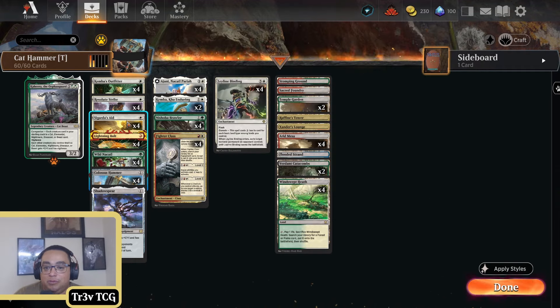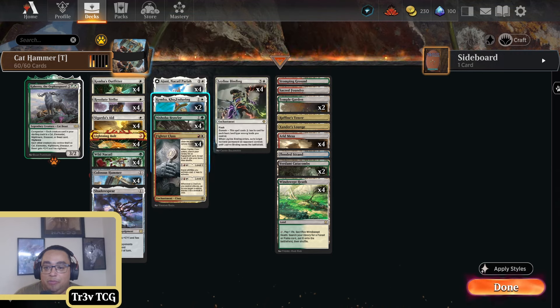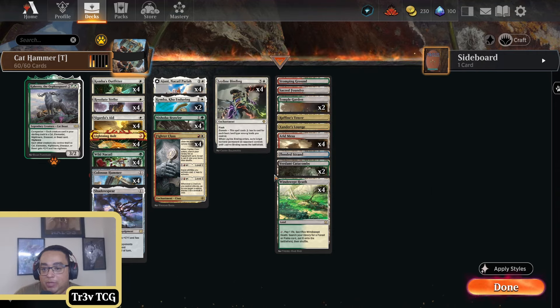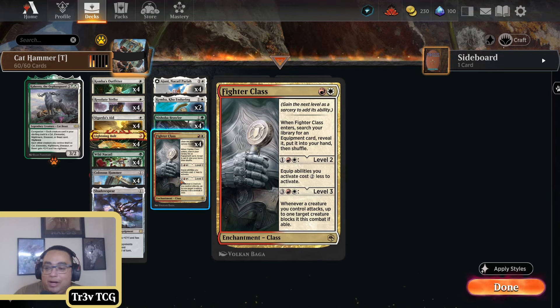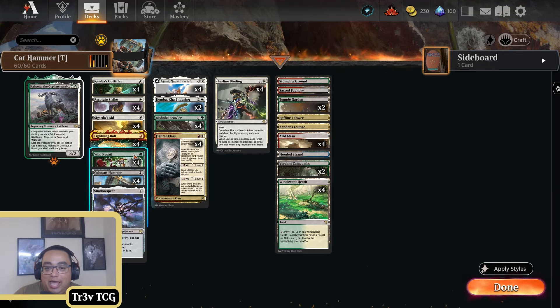We're only running two Kemba. We have Sigarda's Aid, we've got Kemba's Outfitter — so we don't need that many ways to equip for free, but Kemba being able to pick up a hammer is great, and it enables your other cats to do this as well later in the game. Fighter's Class serves that kind of Stoneforge Mystic-type effect to find your hammer or the Shadow Spirit if you need it. Generally you're not going to level it up, but occasionally it's relevant.